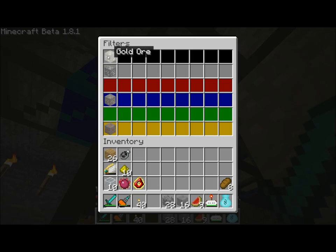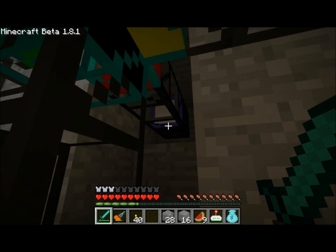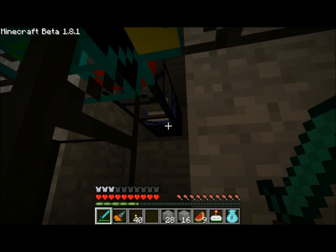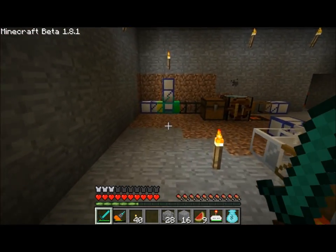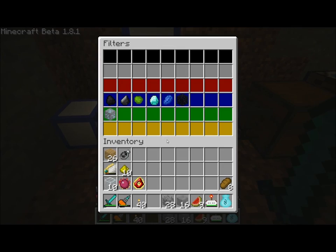Anything that's not gold, tin, iron, or copper is sent back into this system, which is Frequency 4. And Frequency 4 lands over here — it's the top teleport pipe, Frequency 4 — where it's again distributed.